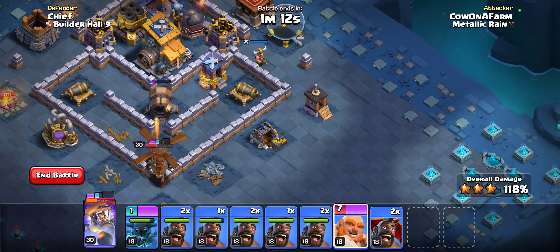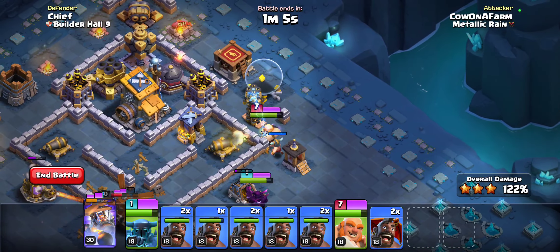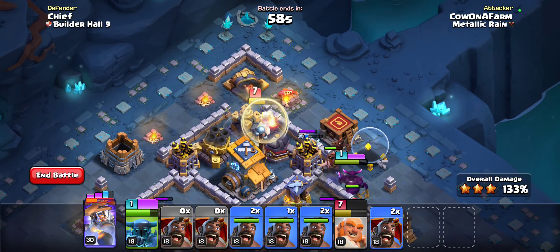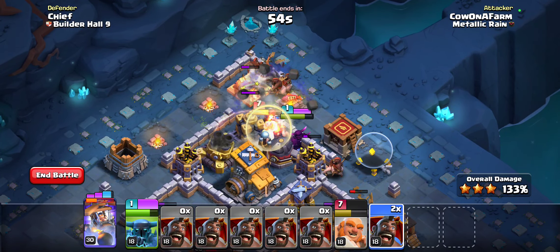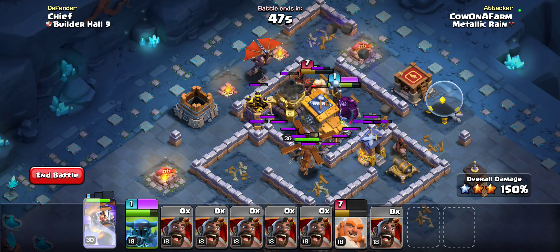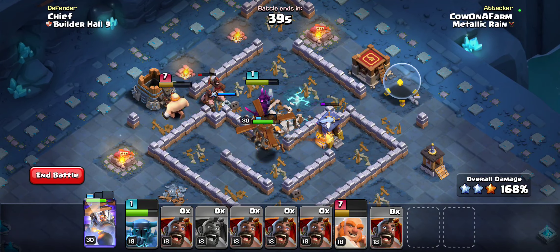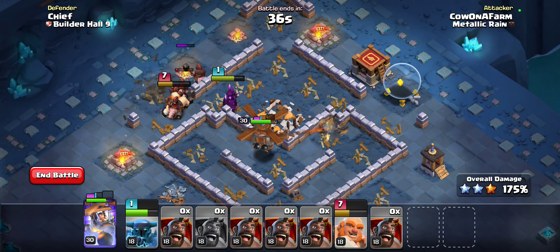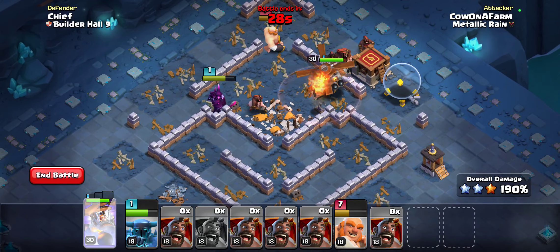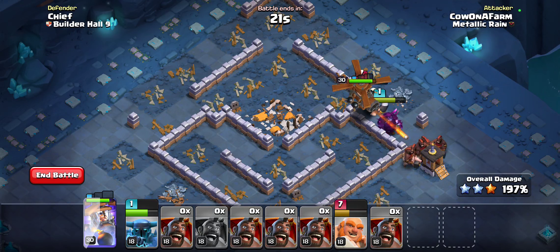I'm going to drop the giant here, drop the PEKKA here as we make our way around, drop a hog rider to help here, then pop that. Let's drop things like this and activate our level three ability, stun a little bit here — once this goes down, activate that. And it looks like we will be taking this out. Starting from the bottom is definitely where it was at, because we could just rush the top and take it out.